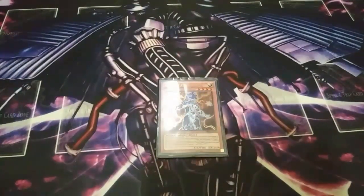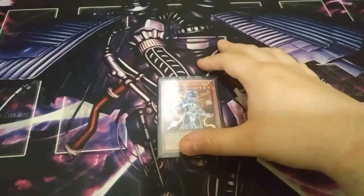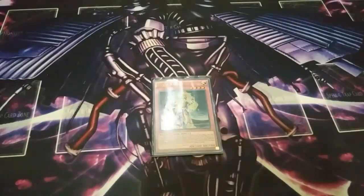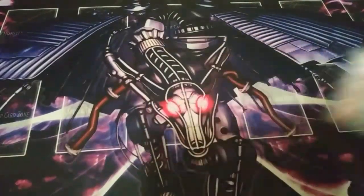Next, I play one copy of Bujin Mikazuchi. I play one because I don't run many Bujin spell and traps. Mikazuchi's effect: if a Beast-Warrior type Bujin monster you control is destroyed by battle or by card effect and sent to the graveyard, you can special summon this card from your hand. Once per turn during the end phase, if a Bujin monster was sent from your hand to the graveyard this turn while you control this face-up card, you can add one Bujin spell or trap from your deck to your hand — good for searching Bujincarnation. I also play one copy of Bujin Arasuda. Arasuda's effect says: if a Bujin monster in your graveyard or face-up on your field is banished, except during the end phase, you can special summon this card from your hand in face-up defense position. Once per turn during the end phase, if a Bujin card was added from your deck to your hand this turn, except by drawing it, while you control this face-up card, you can draw one card and then discard one card.